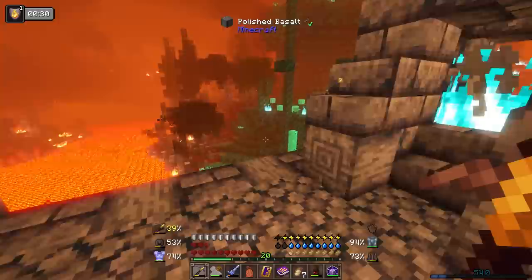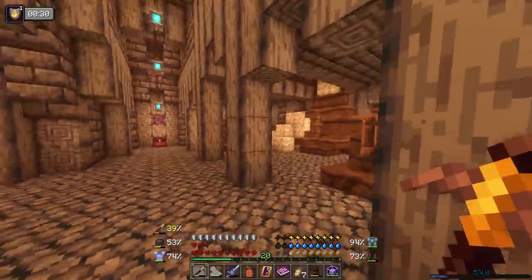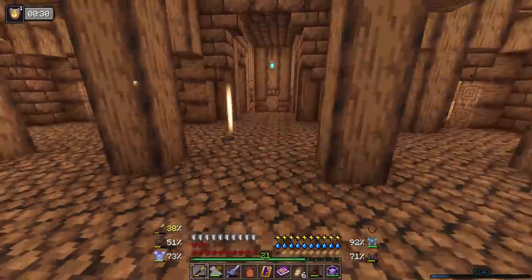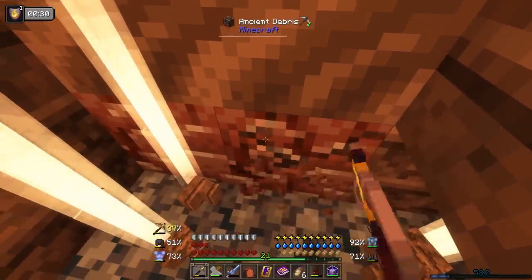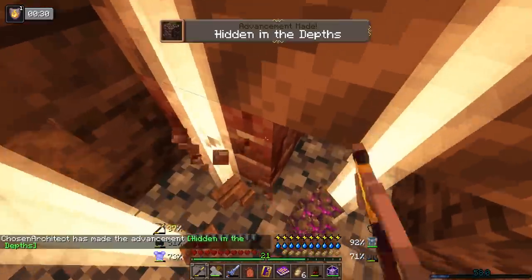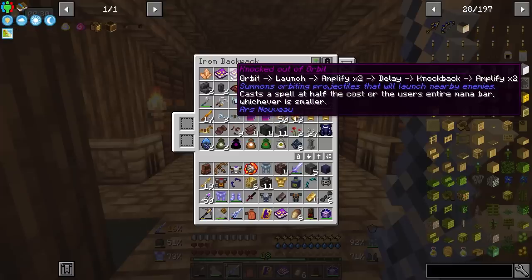Other than that we're free to loot, and there seems like a lot of loot here. Yes, so much loot — this is going to be fun! I was wondering if there was anything inside of here. How about some ancient debris? Yes please, I will take more of those. One hundred percent — we already got netherite, might as well grab some while we're here. You know you've done well when your bag looks like this. Look at all these interesting things: orbit launch, amplify, delay, knockback, amplify — I have no idea what this does.